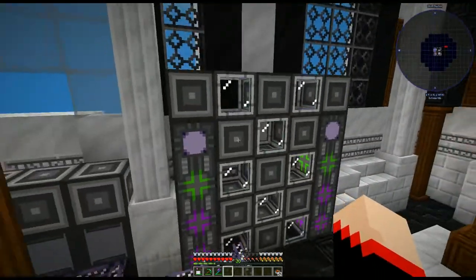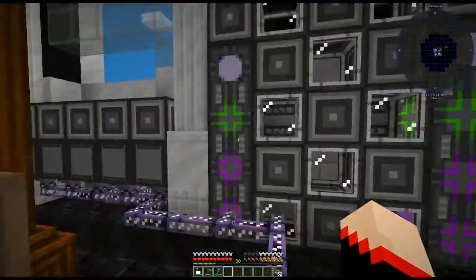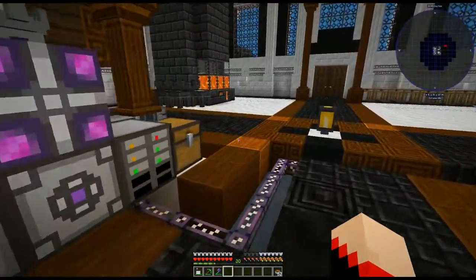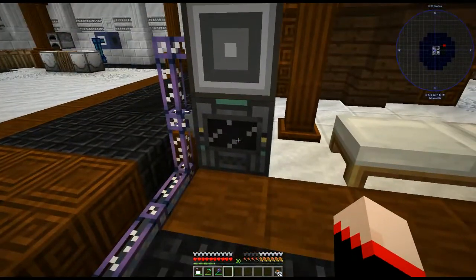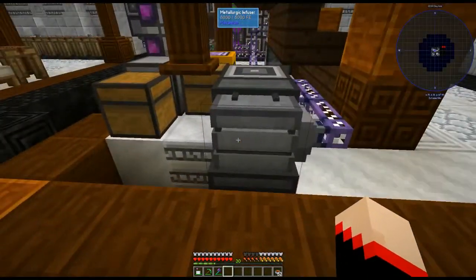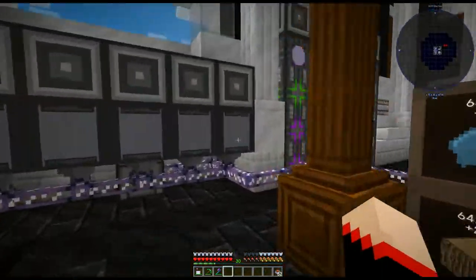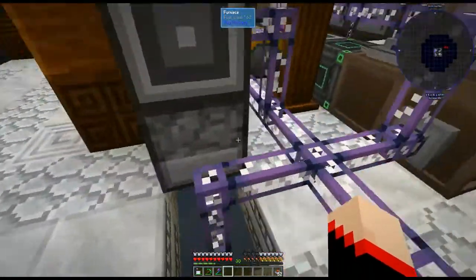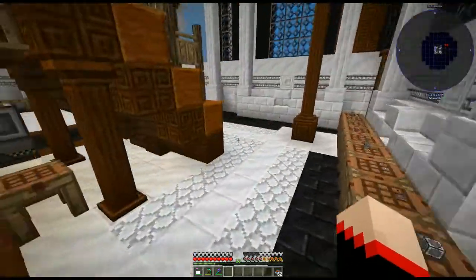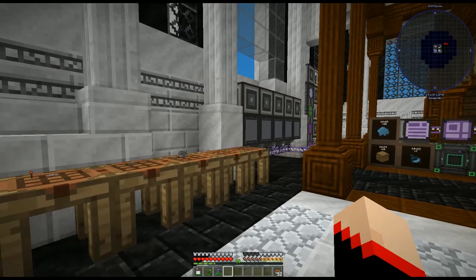We're going to set up something like this — we're going to connect it to the inscribers so they automatically output, and to our enriching factory and to the metallurgic infuser, although you can set it to tons of different machines. Also the furnace, because you can set it up to tons of different stuff.